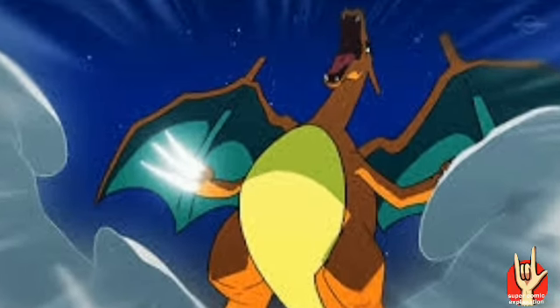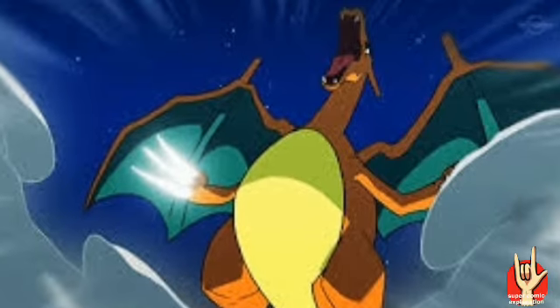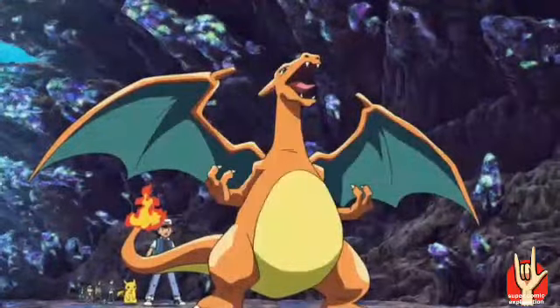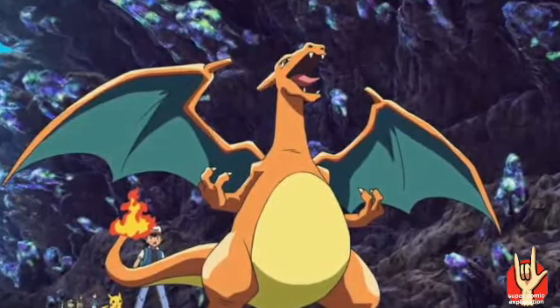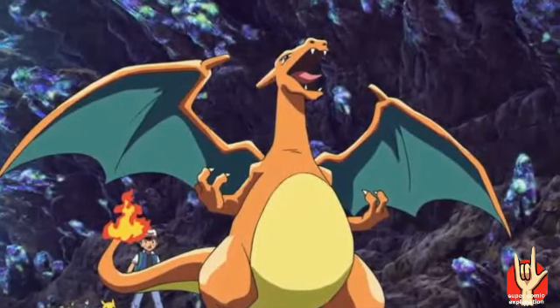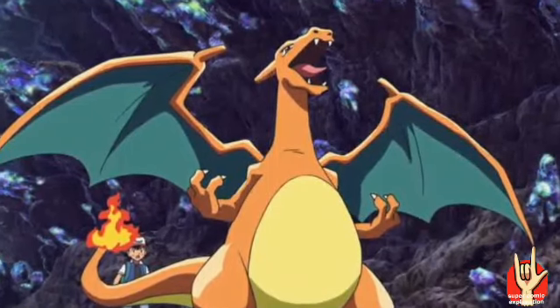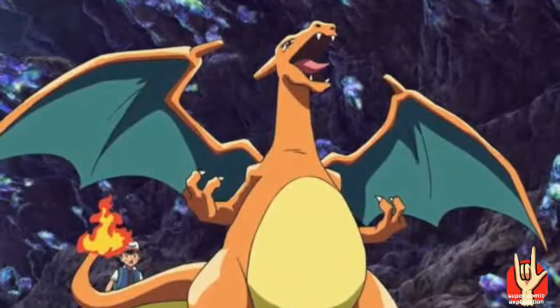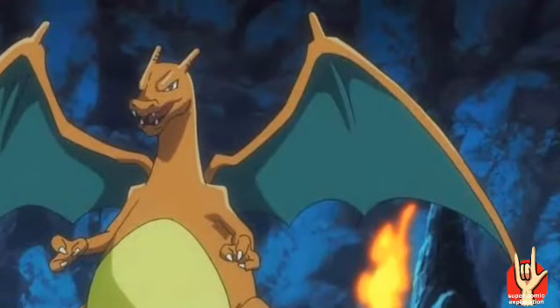Charizard's base stats are: HP, Attack 84, Defense 78, Special Attack 109, Special Defense 78, and Speed 100. This is a summary of Charizard's stats.